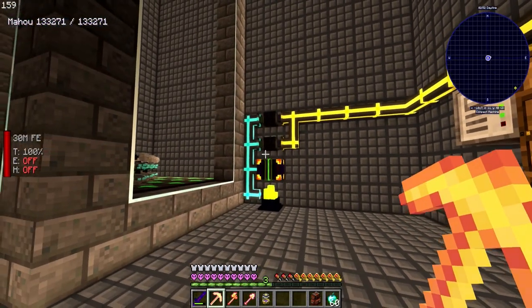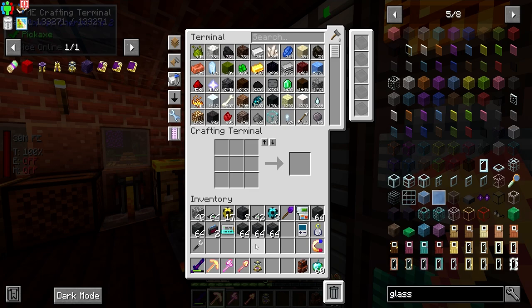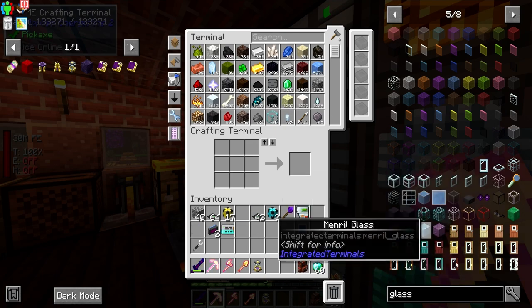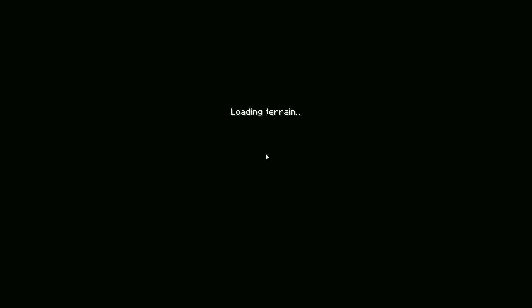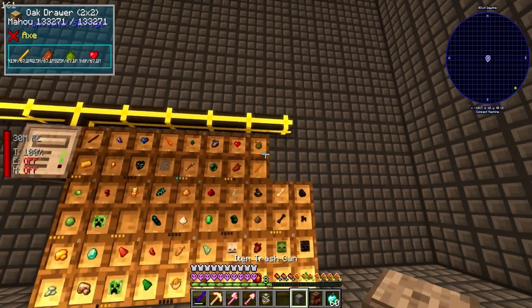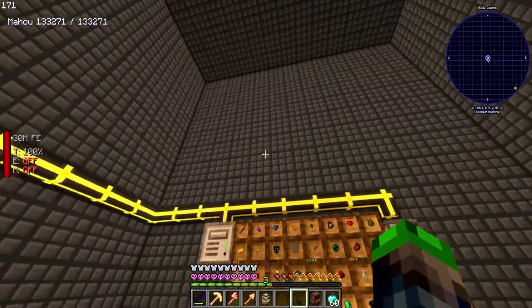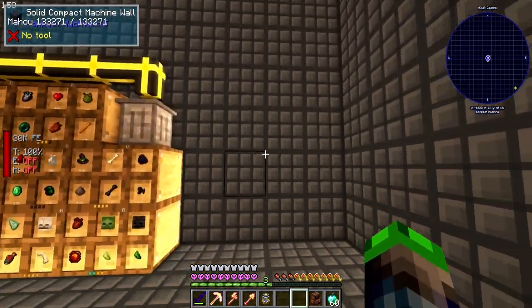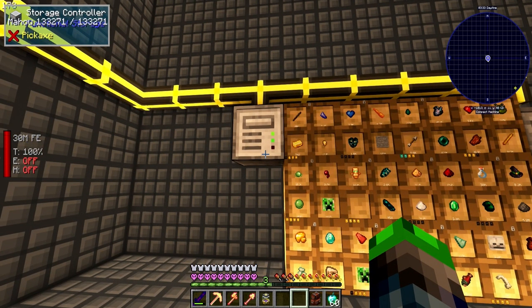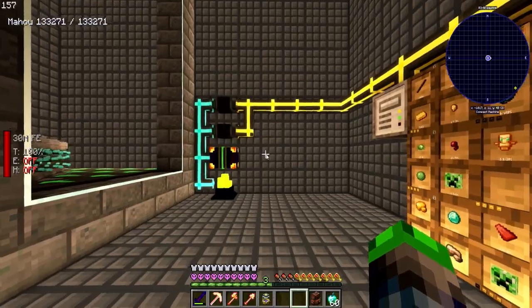Mobs will be teleporting in now. All we have to do is grab the trash can and the kill chamber is ready - we'll work on connecting it to our ME system later. These are all ready to go - I kind of like the way this looks, very accessible. We can see everything, and we can put our flux thing over here. It doesn't need to be super pretty but we made it kind of pretty.